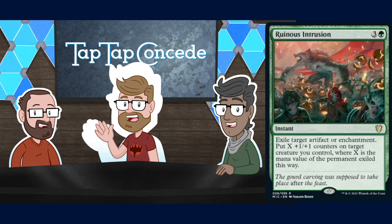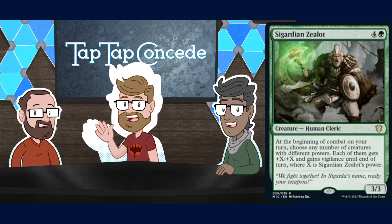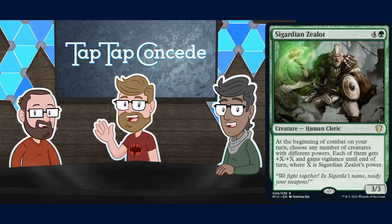Sigardian Zealot is next — four and a green for a 3/3 Human Cleric. At the beginning of combat on your turn, choose any number of creatures with different powers; each of them gets +X/+X and vigilance until end of turn where X is Sigardian Zealot's power. I like cards like this because you can see the scenario — 'I'll cast Sigardian Zealot and then in response to its trigger, Giant Growth.' They did change the rules so you can't do the Huntsmaster trick from Ravnica anymore though.